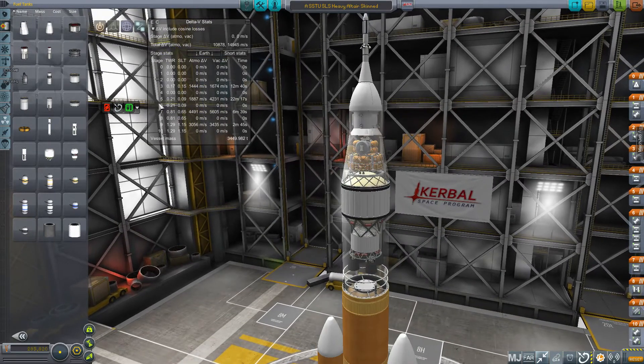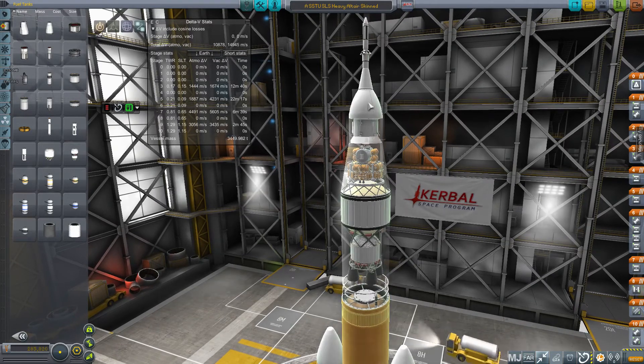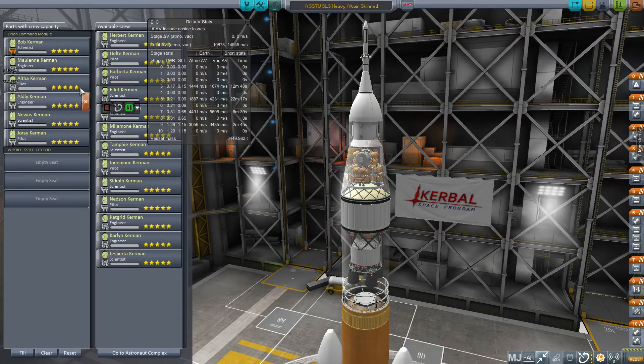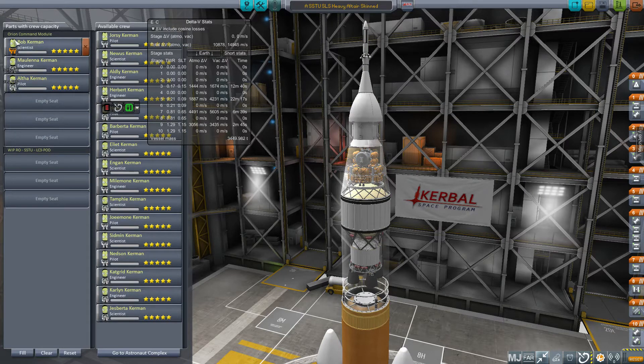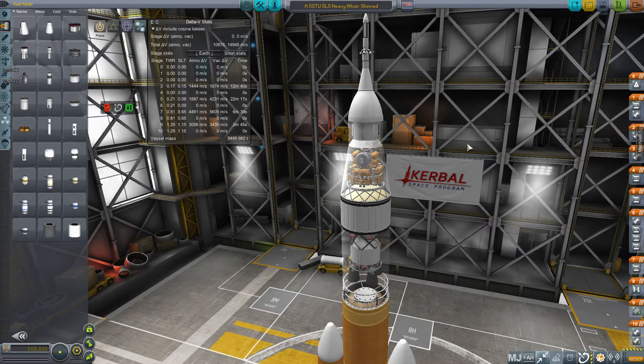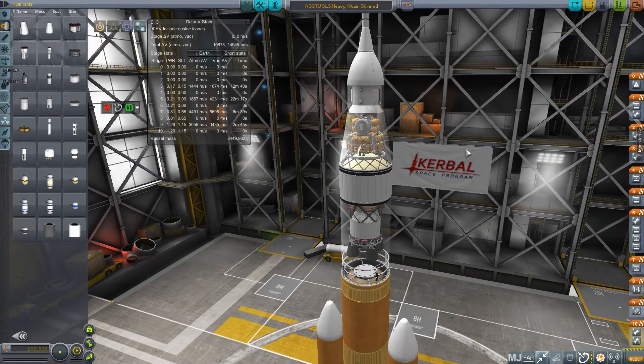It has a crazy low thrust-to-weight ratio — 0.21 when it's lit — by my standards. So you really do have to fly it like a modern rocket, not like a Saturn V at all. For payload, we've got the standard Orion SLS. I've got three crew — you can see I've killed plenty of test guys during the building and testing of this. The goal is to send three men into orbit, and then once we're at the moon, all three of them can get into the Altair and go down to the surface.